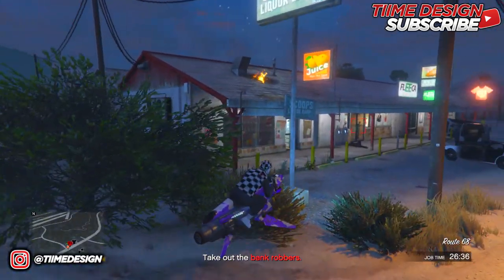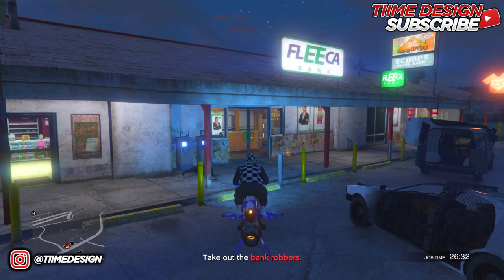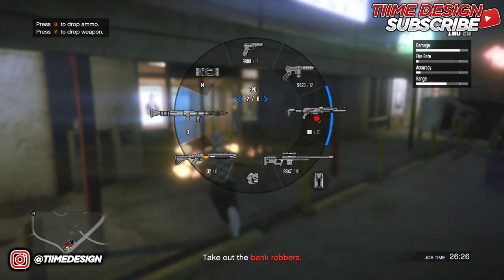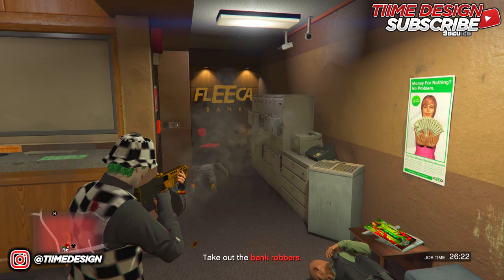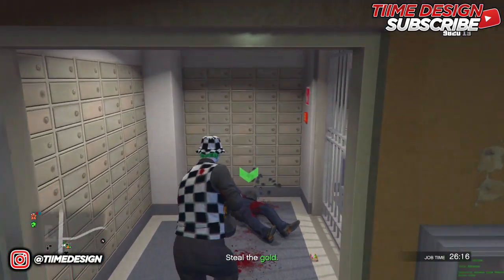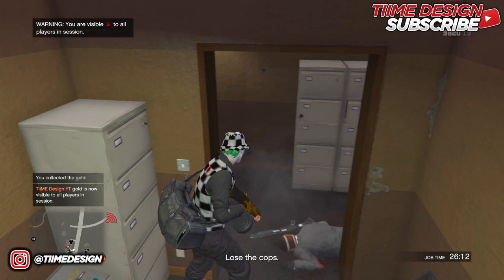Once you arrive at the bank, clear out the Juggernaut. I recommend using the Mk II to blow the door open and then you can get the Juggernaut. Once you've killed the Juggernaut, head inside and pick up the duffel bag — it should be in the corner right there. Once you've killed him, grab the duffel bag.